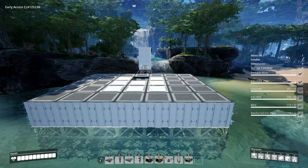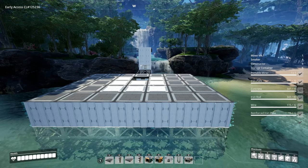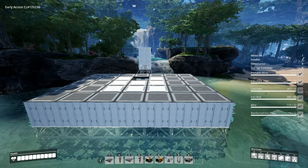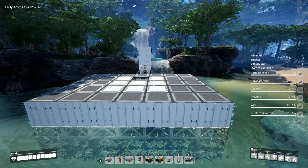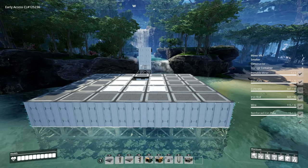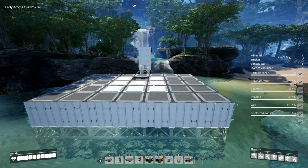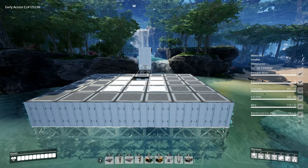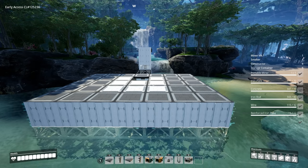Before we get into building anything, let's go over what we're going to actually need for this factory. On the right side you can see we're going to need at least an MK1 miner, four smelters, six constructors, and six storage containers. You may need an additional MK1 miner or three depending on the node purity you have available — you just want to make sure that you have 120 iron ore coming into the system.